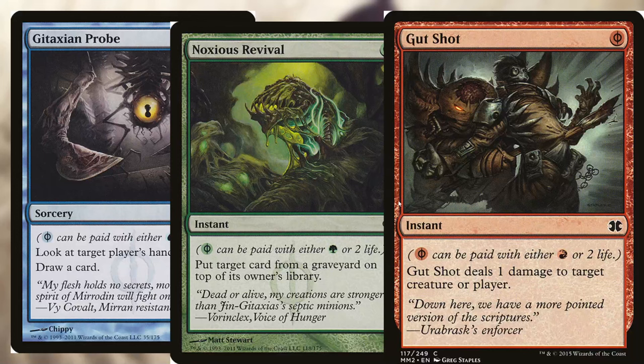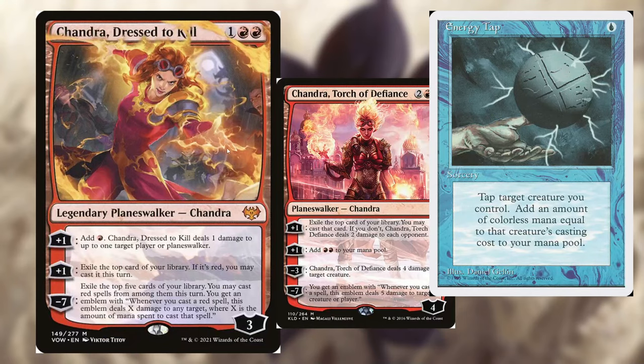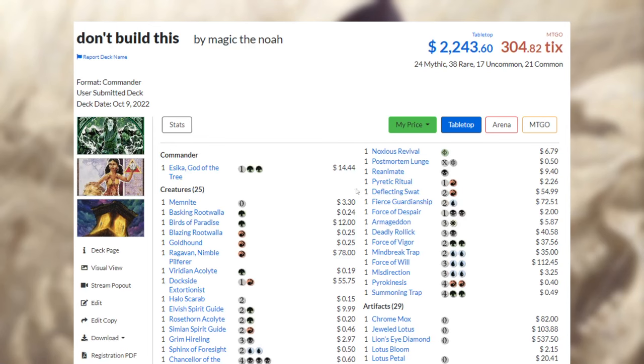Also, we have Phyrexian mana. So if you can't pay with mana, you can pay with your life — just like real life. Anyways, Planeswalkers to generate mana — just literally anything. It doesn't matter how much money we spend, we just need some way to get mana.